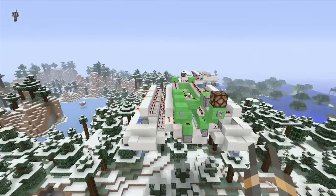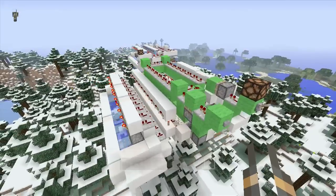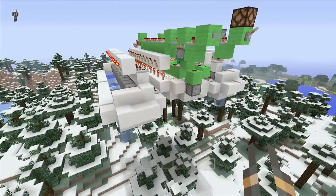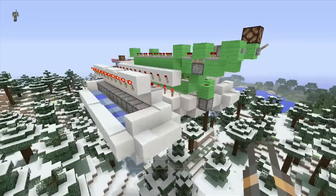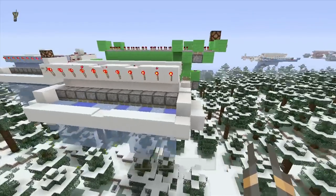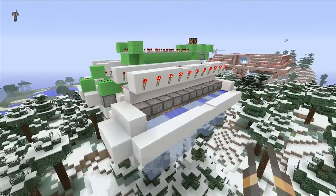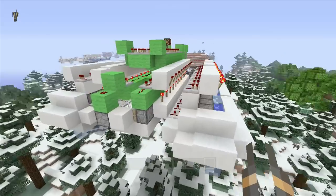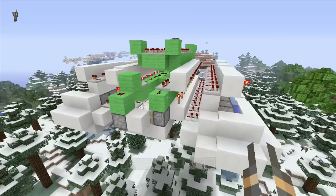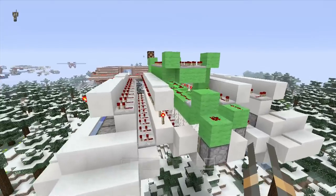Hello everybody, BurntOutGuy here and welcome back. We're going to do a little showcase of my version 3 ice machine. This was kind of inspired by UnaryBits — the way the ice gets pushed down — just because we can't do flying machines. I'll put a link to his video in the description below, because I think it's a really awesome concept and people on PC should actually use that. It's pretty cool.